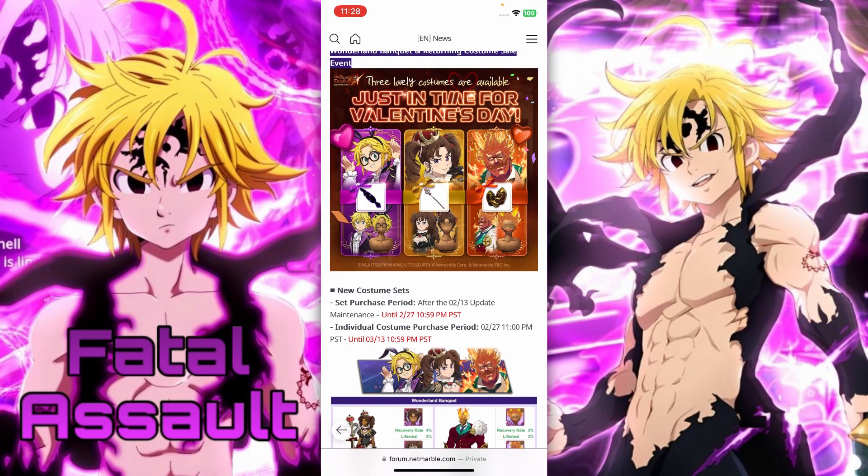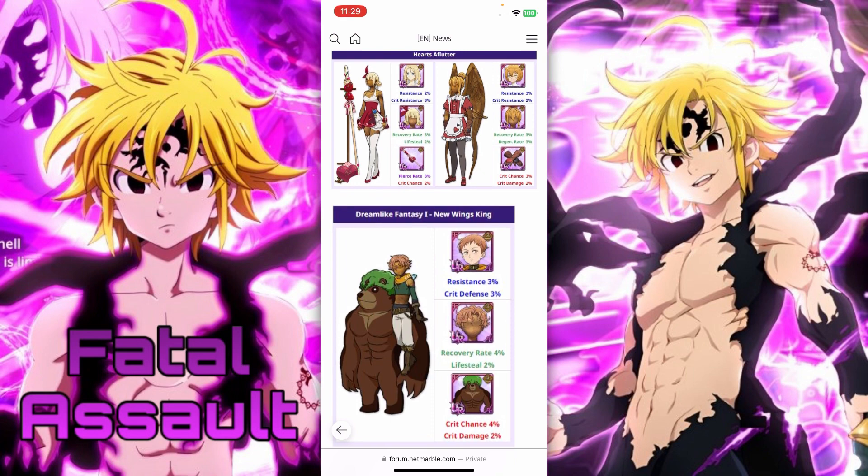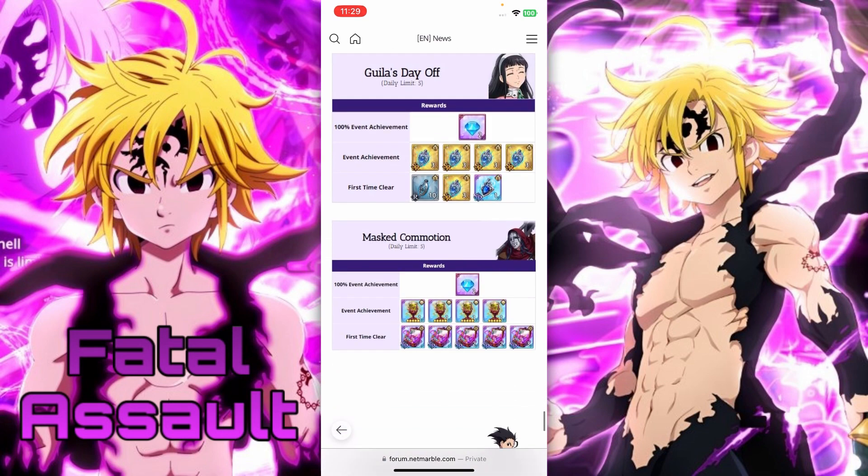If you spend money, you can get the costumes before they turn into gems. The individual costumes run from the 27th until the 13th of March. The bundle with gems is around £10.99 just for the costume, and around £14.99 with 30 gems included. There are also returning cosmetics you can pick up if you don't already have them. The Valentine's ones are returning. Village donation game modes include Gilo's Day Off and Mask Commotion — we love these game modes.